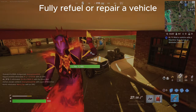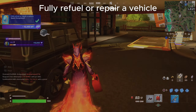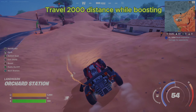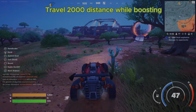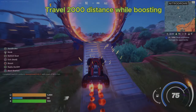We have to just pick up a gas can and then refuel it. Travel 2000 meters while boosting. So we have to get in a vehicle and press the boost button, which varies from console to console and gaming device to gaming device. So we just have to use it and boost.